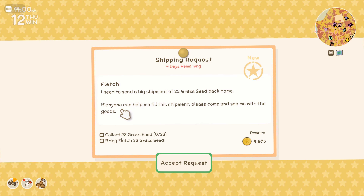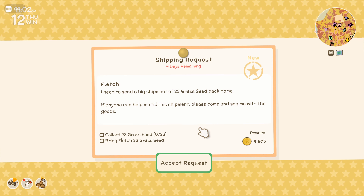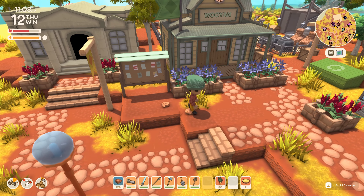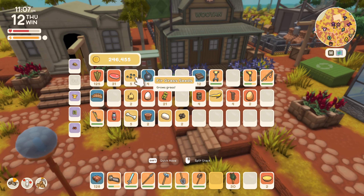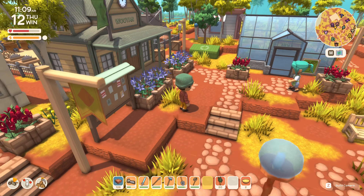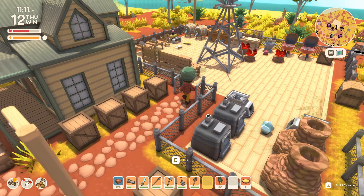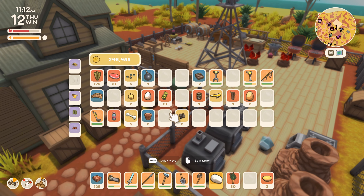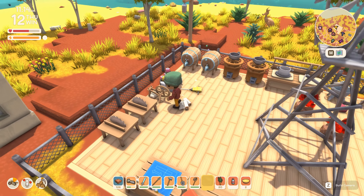Fletch wants 23 grass seeds — interesting, that might be a little bit of a challenge. I'm not accepting it just yet. Can she accept any grass seed or does it have to be just a normal grass seed? I'm guessing maybe it's just normal ones, not the fur grass seeds — that's my guess anyway.